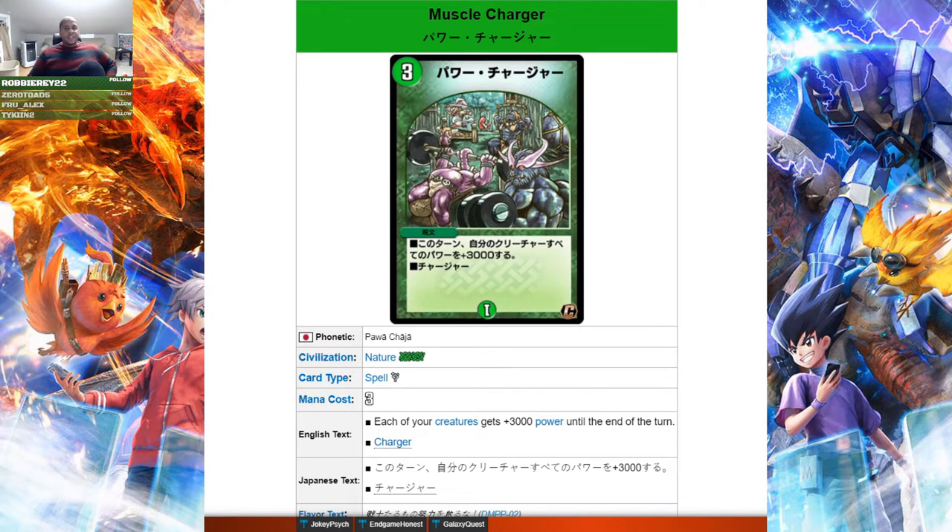Finally, the last card of reveal season: Muscle Charger — a three mana spell where each of your creatures gets plus 2000 power until the end of turn, and it's a charger. This is great for swarm decks because you can buff up the whole team. It's also really nice for cards with power thresholds or power breaker, helping them reach the next threshold — for example, helping Pincer Scarab reach 6000 power to become a double breaker. In my opinion, this is the strongest of the three mana charger spells, with the next being Bone Dance Charger depending on your deck. It helps smaller creatures hit over blockers and has a wide range of benefit.